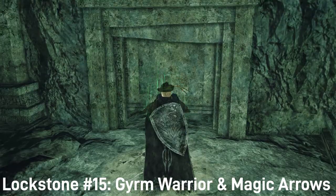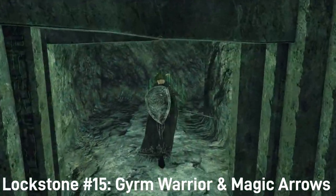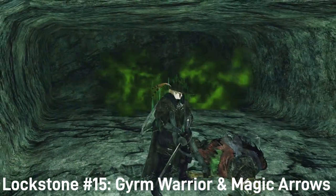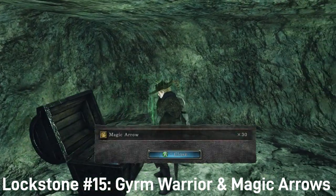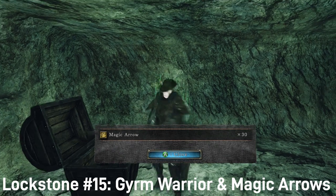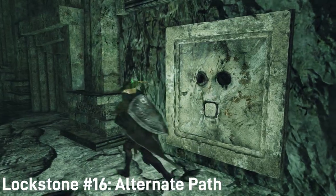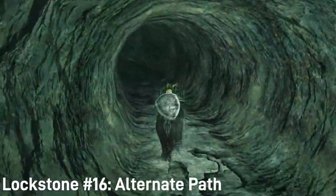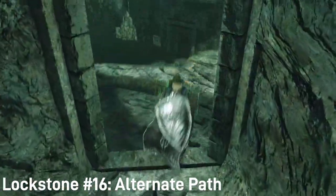Next up is one that's on the floor. This opens a somewhat large door and leads into a room with a germ warrior and a poisonous trap chest that contains 30 magic arrows. So if you need a bunch of magic arrows, I guess this one could be worth it. The next lockstone opens up a door to the left of it, which allows you to go to the other side of the bridge without actually having to walk over the bridge. Not incredibly useful, but there it is.